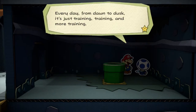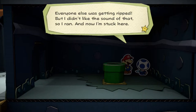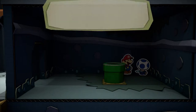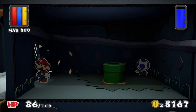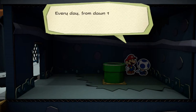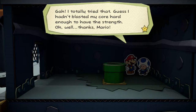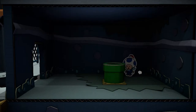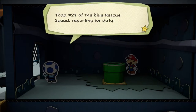Every day from dawn to dusk it's just training, training and more training. Everyone else was getting ripped and I didn't like the sound of that, so I ran and now I'm stuck here. Yes, getting ripped is not really something that paper wants. Now if we talk to him — gah! I totally tried that. Guess I hadn't blasted my core hard enough to have the strength. Thanks Mario! Toad number 21 of the Blue Rescue Squad Unit — we got a lot of blue Toads here.